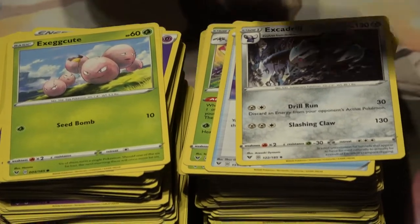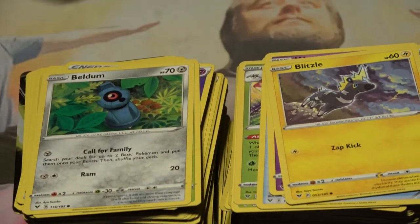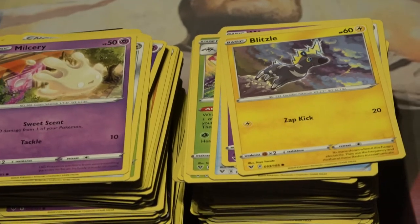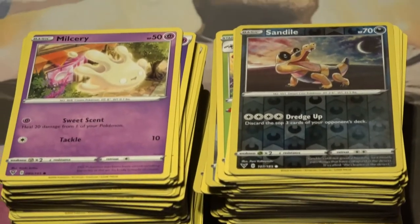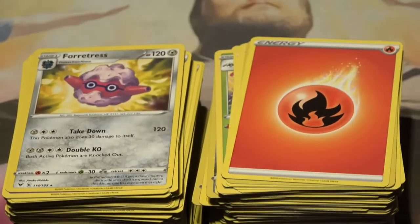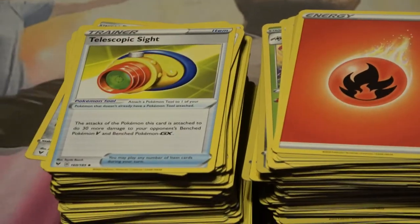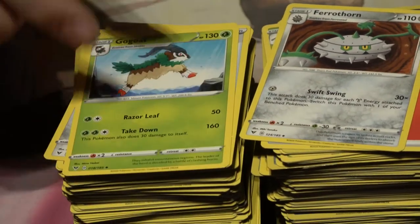Exeggutor. Woobat. Beldum, Blitzle. Milcery. Holographic Sandile — not bad. We can be happy with what we've pulled so far. Forretress, Fire Energy, Telescopic Sight. Ferrothorn — cool. And then Gogoat. It's like 'goat, stop eating all of my fence, go, goat!' — that's what people say, that's how he got his name.